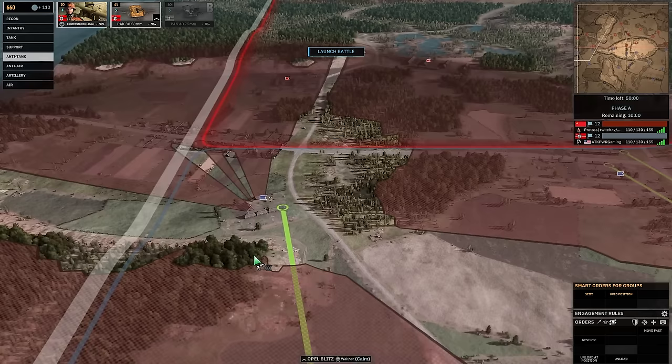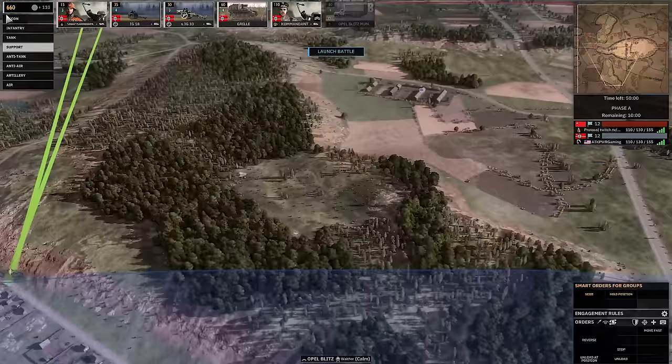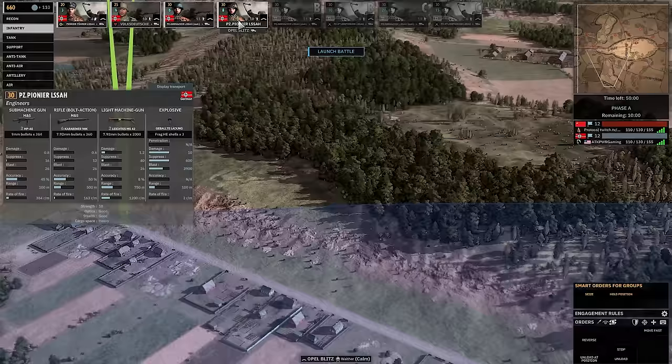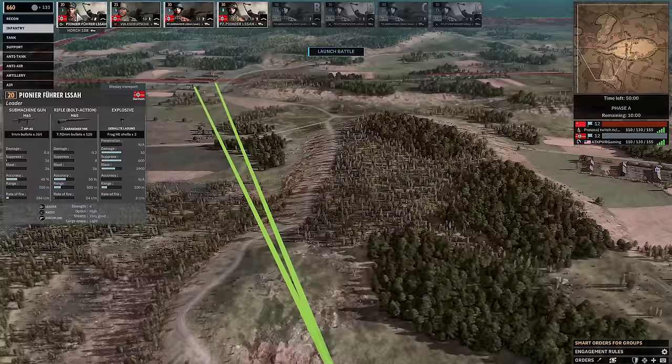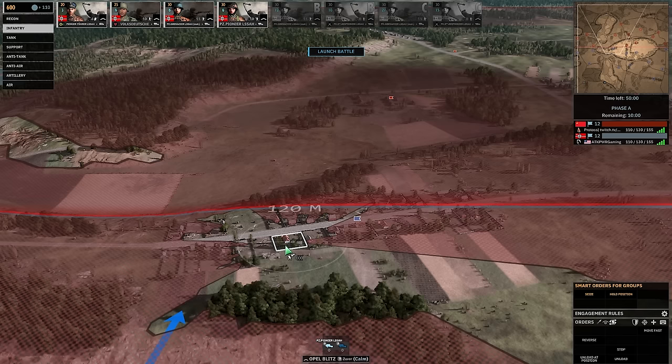We have Pak 38s and all the Lissau infantry. There's nothing special about the Panzerschreck. I'm just saying 'Lissau' — I'm not spelling out L-S-S every time, I'm sure we can appreciate why. The nice thing is the Panzer Pioneer Lissau here have double MG-42 — they're basically a Panzergren with a grenade. The problem is I still don't ever really want them in CQC fighting, which is weird because really they're just Panzergrens.